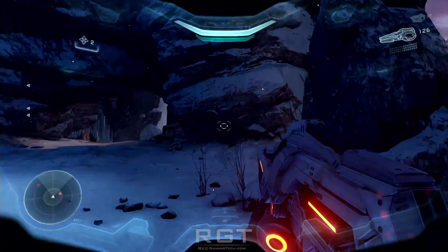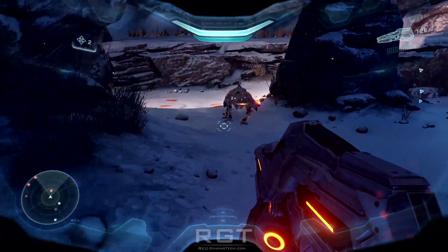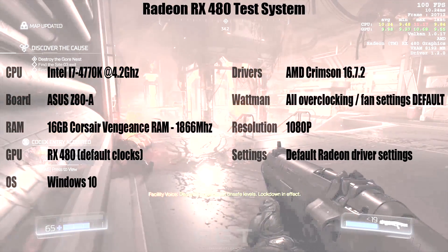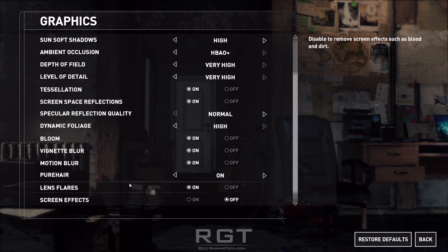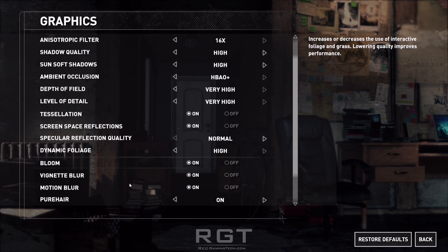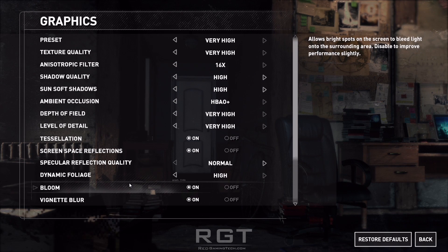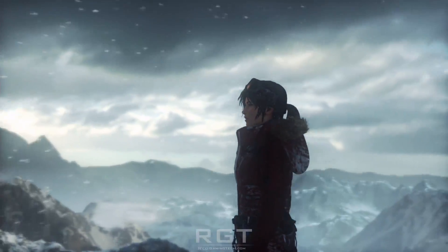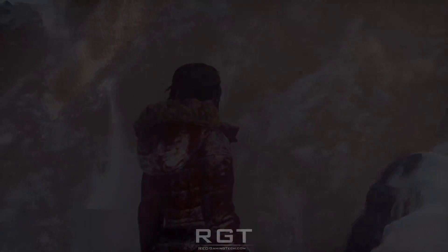We're going to look at some performance results from my own reviews and give opinions regardless. Unfortunately, we can't test the GTX 1060 results simply because the card isn't out yet. But what we can do is take a look at the results of the RX 480 and see if NVIDIA's claimed lead of the GTX 1060 is accurate. We will of course be testing the GTX 1060 when it's finally released, but until then, at least we can use this for some food for thought.